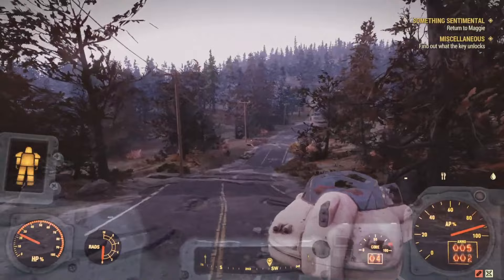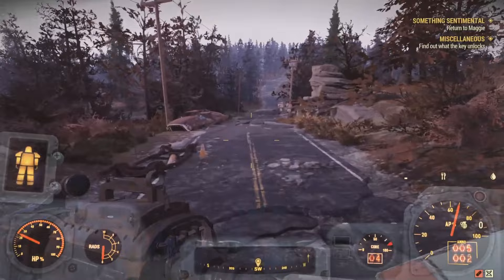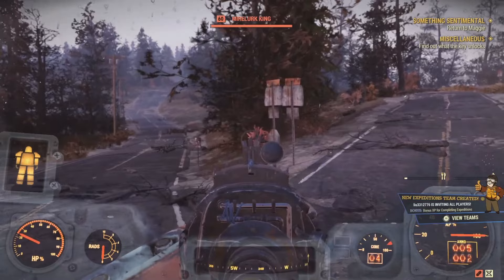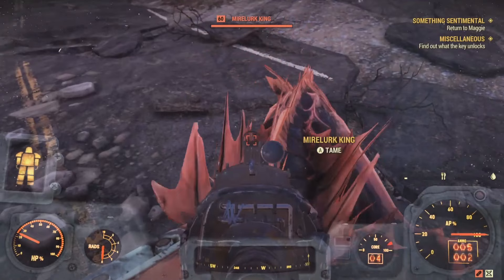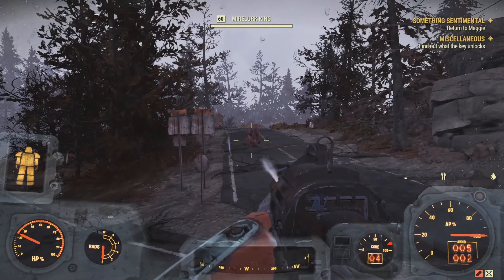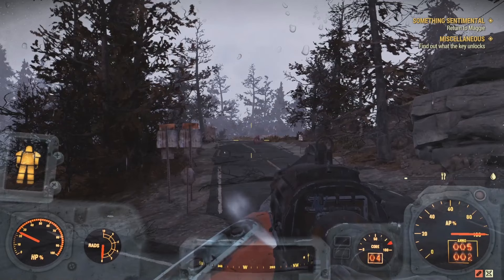Just run down the road toward the intersection southwest of Foundation — I have a route marked on the map. We have a Mylar King here. You just aim at it and you should get the option to tame it, if it is a tameable creature. It has to be a random encounter creature — you can't just go up to any creature and tame it. As you can see, it says press A to tame, and you can send it to your camp.